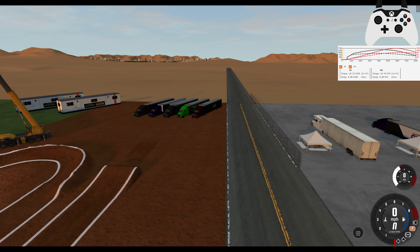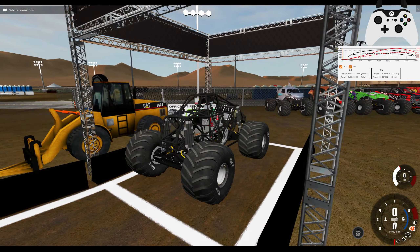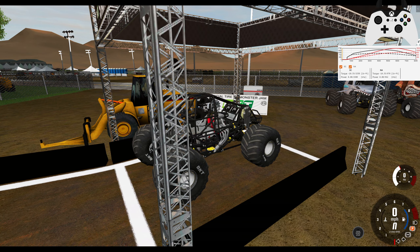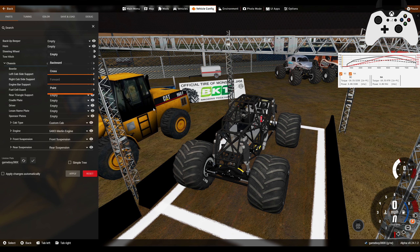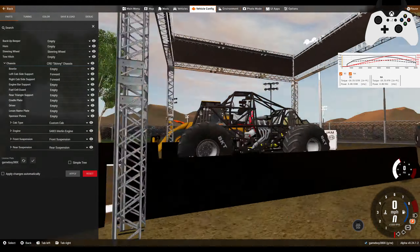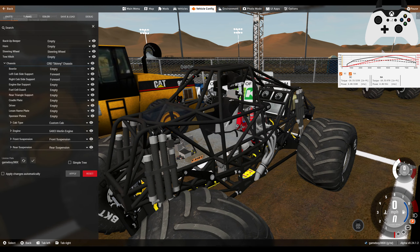We're going to be driving the new CRD beta 2.7 beta 1. The biggest thing for this update is that the skinny chassis is going to have a ton of customization. If we take a look at its parts menu, you can see it's got tons of different cab supports, triangle support options, and all these things that normally wouldn't be selectable. Now we can fully customize how you want your skinny chassis to look, and this is because it's getting a few new bodies in the future.